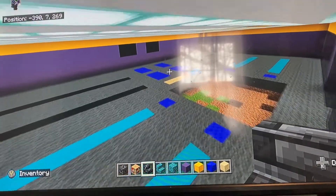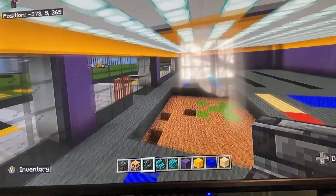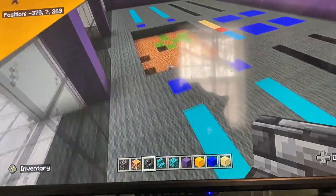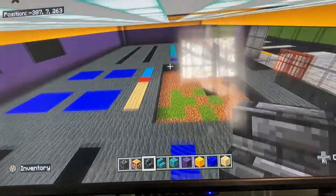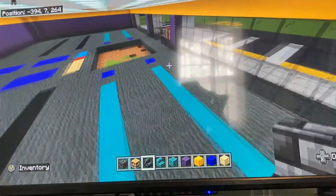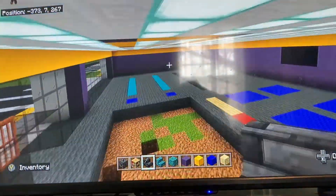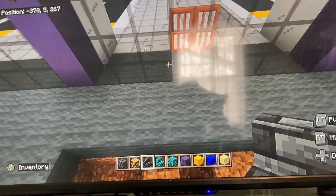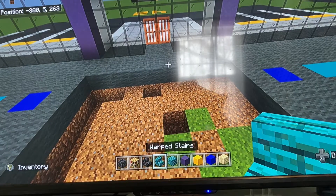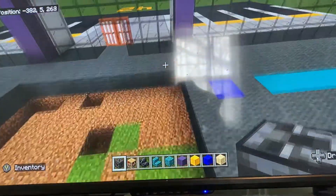Once the lights are in, note that the lines you see are just markers for building reference. The materials you need for the interior are: chiseled deep slate, bookshelf, deep slate tile stairs, warped stairs, warped planks, blue terracotta, yellow concrete, blue concrete, and birch wood planks.